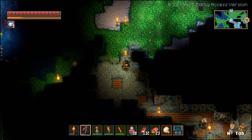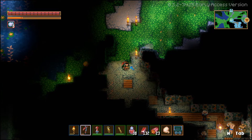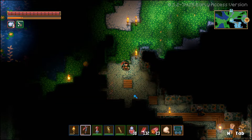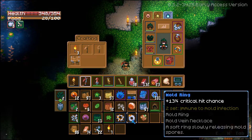Unfortunately, with mold walls, you can't actually destroy them or take them out at all. So what you're forced to do is try to find a few items. And what are those items? The mold ring and the mold vein necklace. You find them by basically killing things in the mold biome. Once you do, you have complete immunity to mold infection.